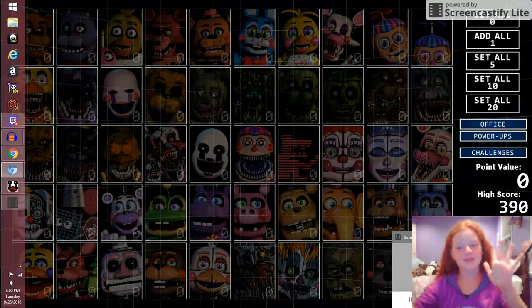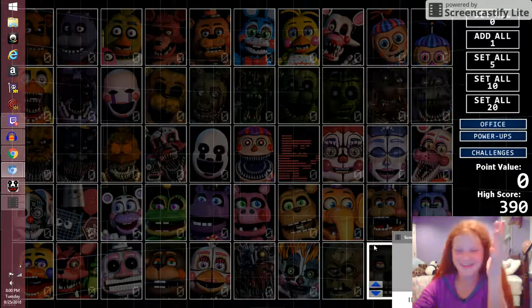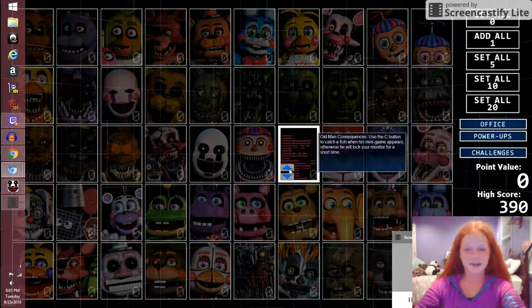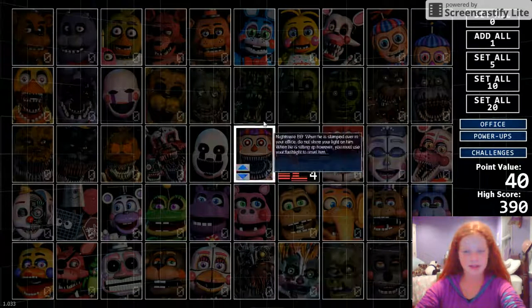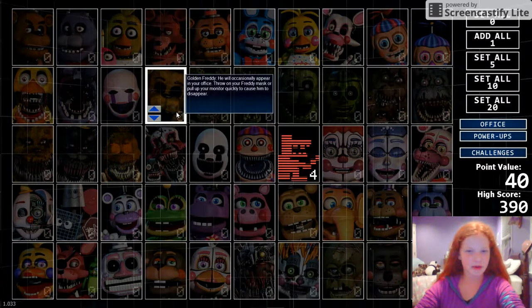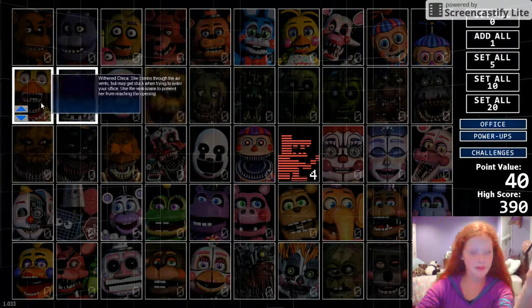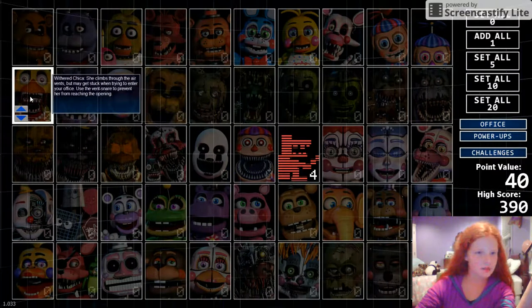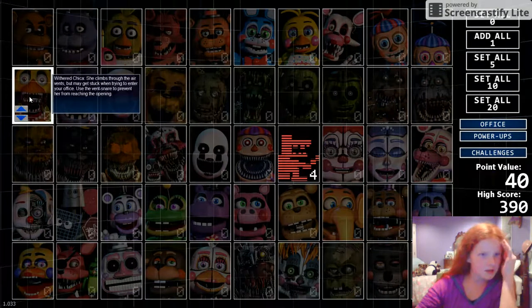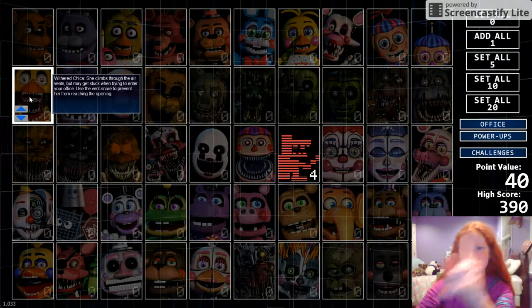What we're going to do today, you guys know the drill — we're doing some fun. I'm off my game today, sorry. So basically we're going to do a bit of Old Man Consequences, and also he will occasionally appear in your office — use the Freddy mask or monitor. He appears poised to attack — throw the Freddy mask. Climb through the vents, sometimes get stuck — use the vent snare to prevent her from reaching the opening. But if she gets stuck, doesn't that mean nothing can come through that vent?